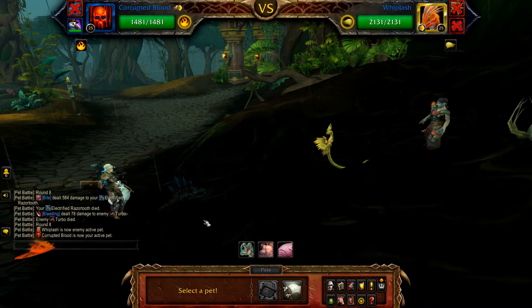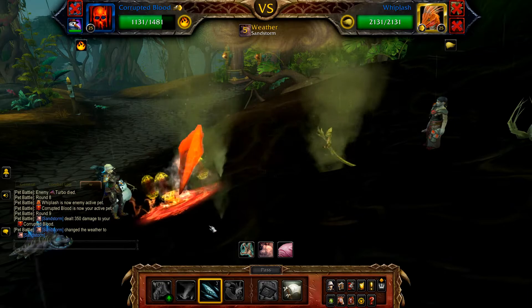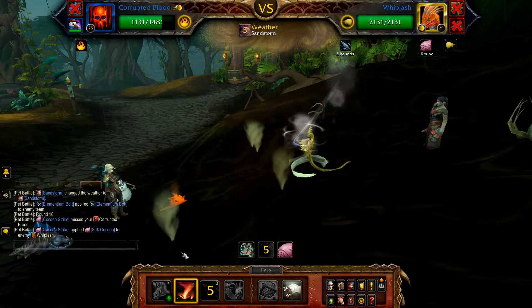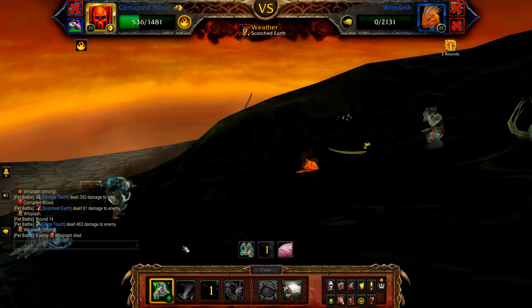Once your Razor Tooth is defeated, bring in your Corrupted Blood. Cast Ooze Touch to finish off Turbo if he is still alive. Once Turbo is defeated, Whiplash enters — start with Elementium Bolt, followed by Scorched Earth. Now simply use Scorched Earth if Whiplash uses Sandstorm, otherwise Ooze Touch until done. If needed, use your final pet to clean up.